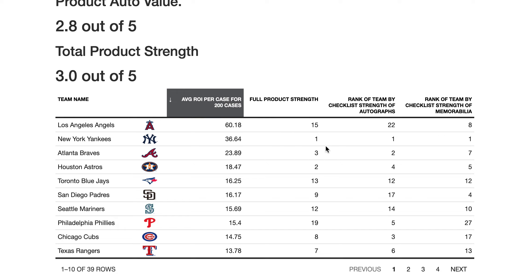I also show you the team checklist strength. The Yankees have the best overall checklist strength with the highest-valued players and the highest ROI. The Angels have decent strength too, but a lot of those cards are memorabilia and not autographs, so the Angels rank about bottom third in autograph strength at 22. The Yankees are highest in all categories, with great players from Jeter to Judge to Ruth.